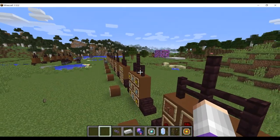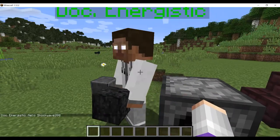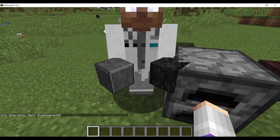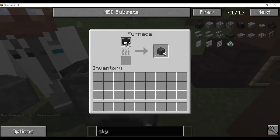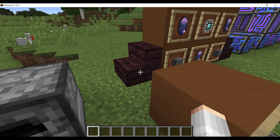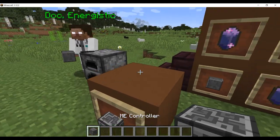Next we're moving on to the final station. Dr. Energistic has some Skystone and Skystone blocks. You make Skystone blocks by putting Skystone in a furnace and smelting it, and you get Skystone blocks. You then use Skystone blocks to make an ME controller.